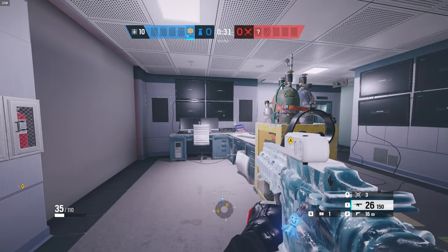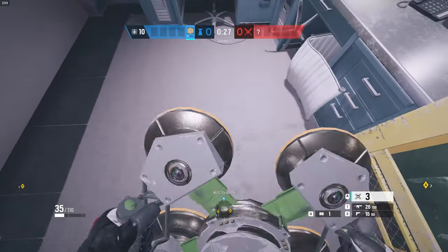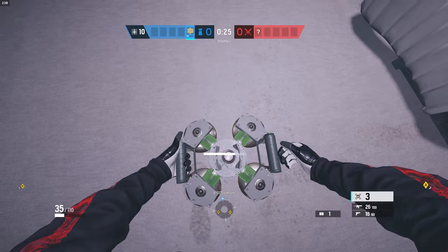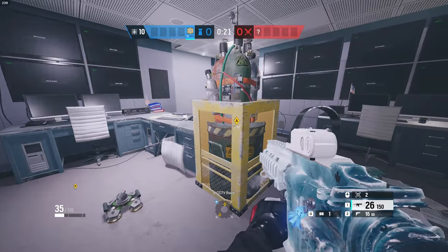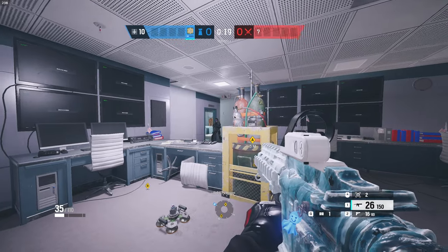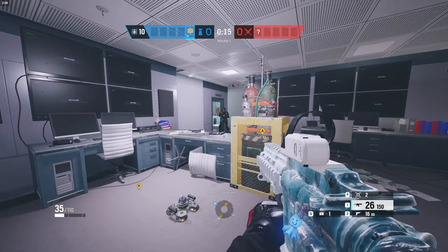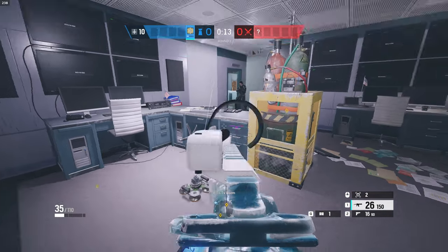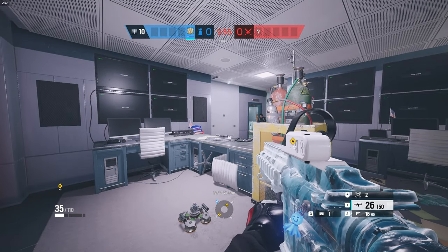Jaeger has the ADS and he gets up to three of these, as you can see in the bottom right. When you place one down, it looks like this. The whole purpose of this device is to block projectiles. So if Ying were to throw a Candela up and over to blind the people playing in Red Hall, it gets zapped. This is the power of the Jaeger ADS. He gets three of these and they recharge over time.